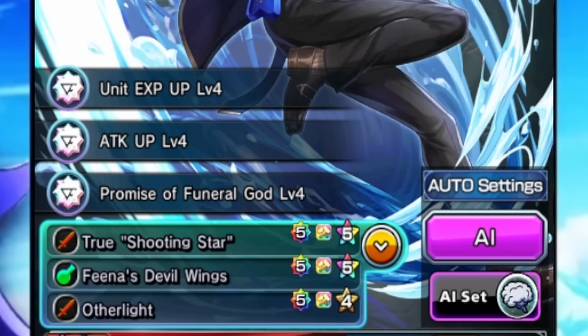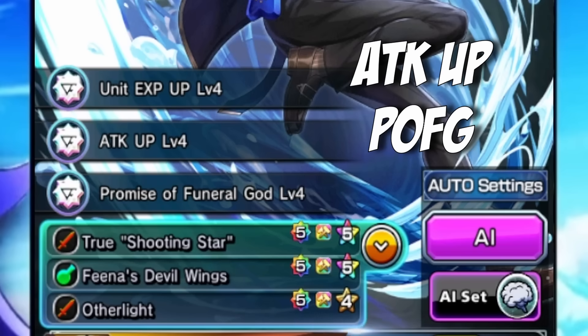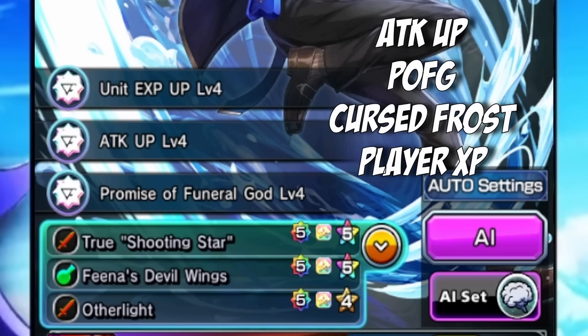In terms of the crest slots on this character, there are a few that stick out, but he doesn't really have too many options that are just insanely good on him. Attack up is very good — he's a damage dealer and wants as much raw attack stats as he can get. He doesn't need art gauge up or equipment CT down or anything like that, so I would just opt for more damage — something like POFG or even Curse Frost. Or if you're using this guy as mainly your farmer, you could also give him a Player XP crest to make sure you get a little bit more XP than usual.